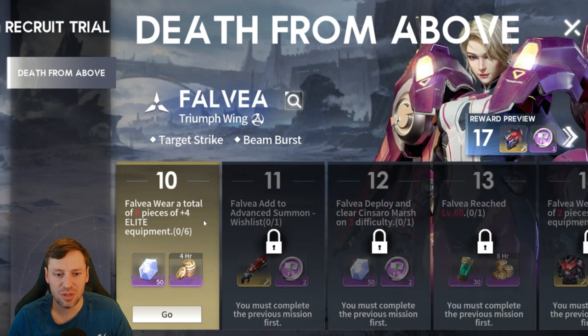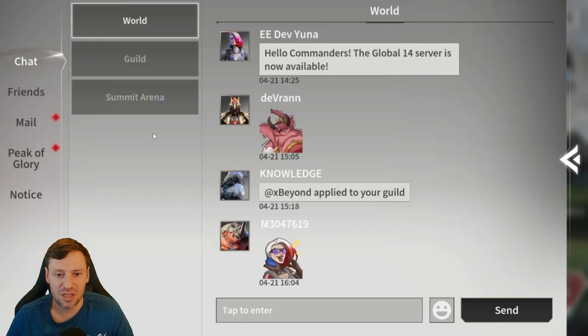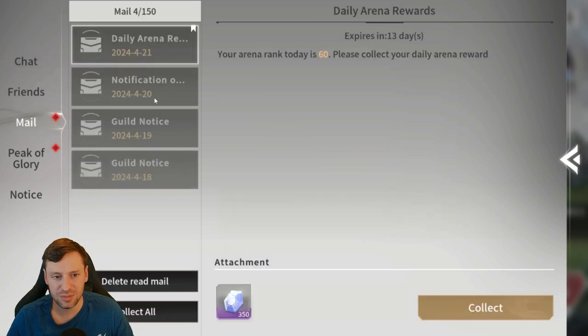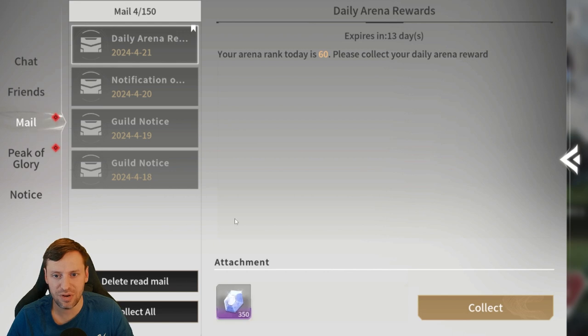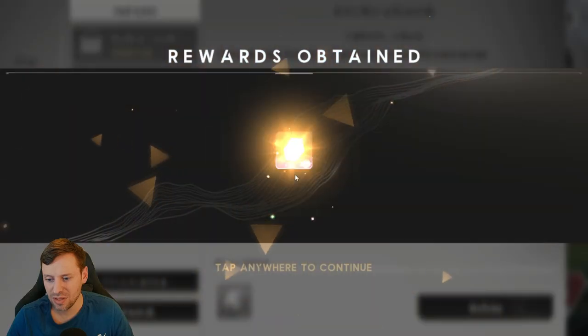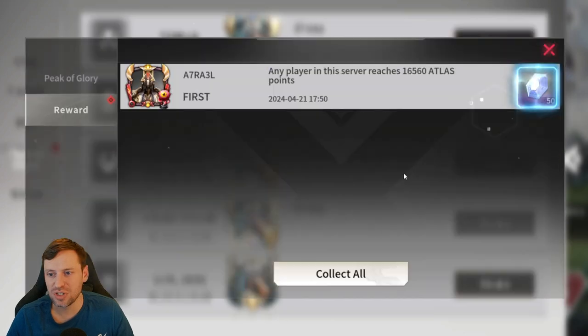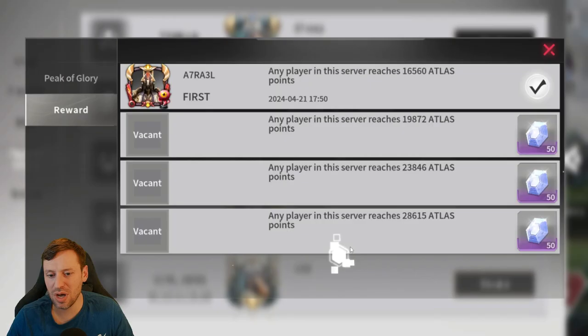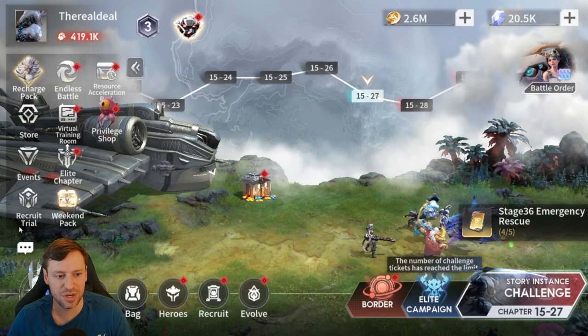Recruitment trial — I'm stuck a little bit so nothing to do there. Going to the chat — is there anything for us to collect? Oh, there is — my bad guys. Then we're just going to click through all of these as well, looking for those red dots. We're all good, and then we can move on to endless battle.